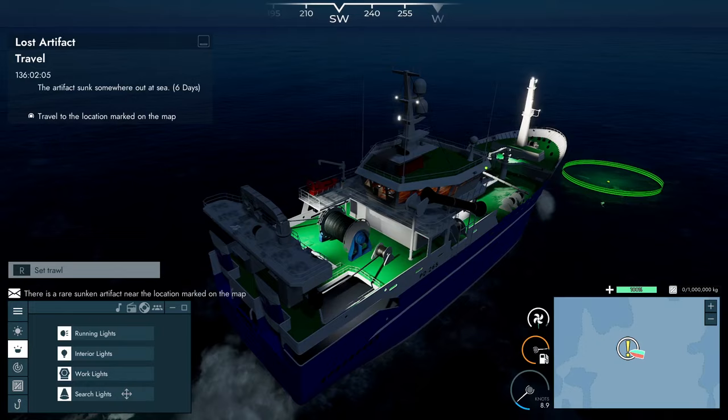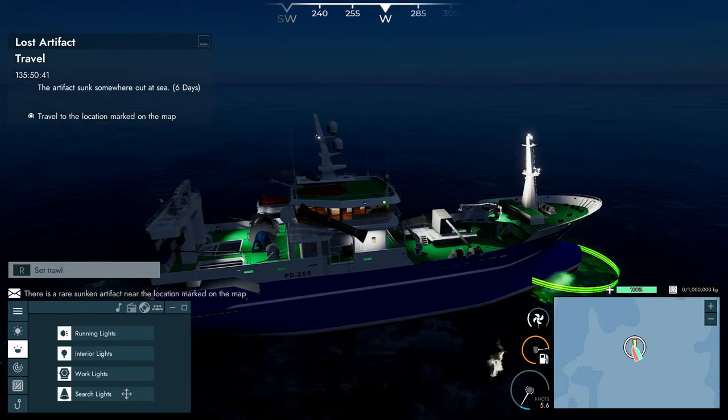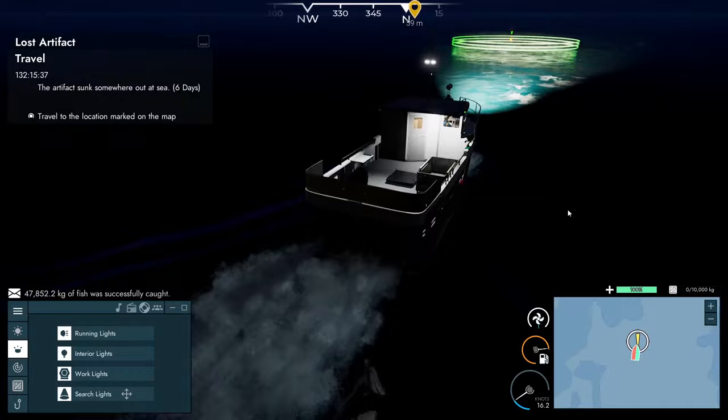In retrospect I should have definitely gotten my little boat — this is hard to control. I'm literally running over it. I wonder if it has to be in the middle of my boat. Am I too big to do this mission? Operation Artifact has left me no choice but to get out the old small boat for its speed. I think I wasn't fully in the circle because I was too big for it.